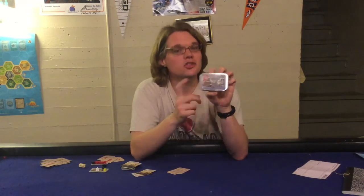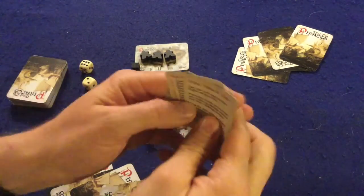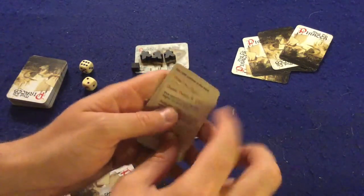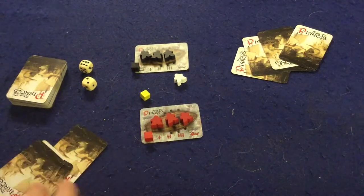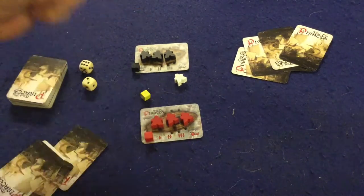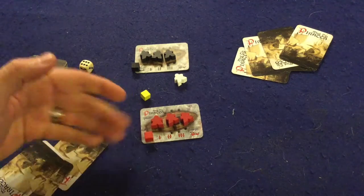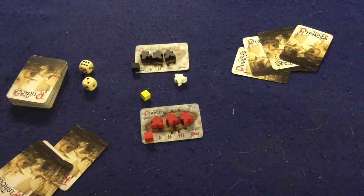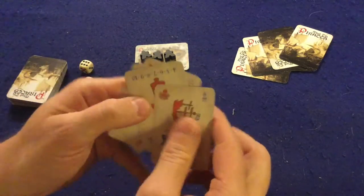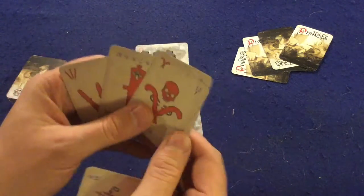Let's take a look at what you get inside Mint Tin Pirates. First and foremost, we have our handy dandy rule cards — they're very well done and will have you up and running in no time. It's a very simple game, so I can teach you how to play right now. Mint Tin Pirates is a two-player micro game where one player takes control of the red pirate ship and one player takes control of the black pirate ship. You're trying to either kill all of your opponent's pirates or sink their boat by hitting it four times with a cannon. You do that by playing these cards down and trying to play them into sets of two.